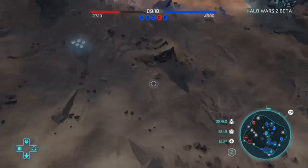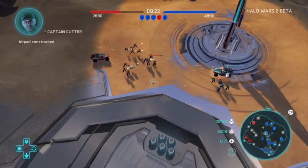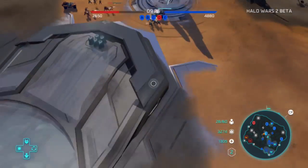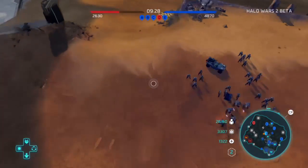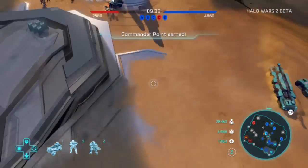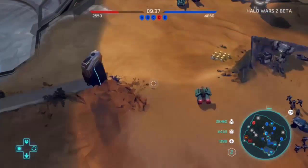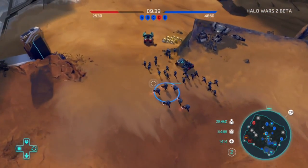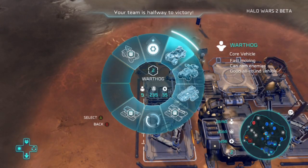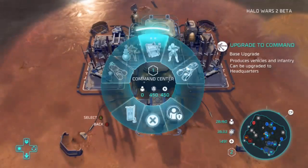My teammate actually went and destroyed a unit but I kind of took the kill from him. Right there you can see one of the main reactors - I think that's C, the middle one. Our enemy is trying to take it from us, which was a bad idea because he didn't have enough troops. We just wiped him out and got our generator back. With that, we have 4,900 points while they only have 2,500 - we're slowly wearing them down one generator at a time.